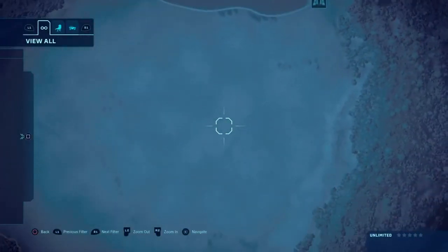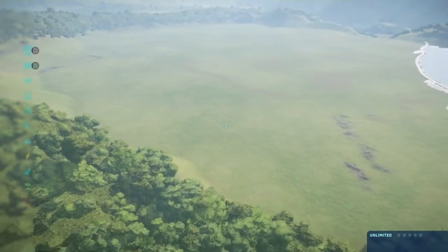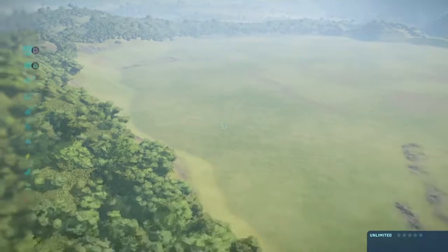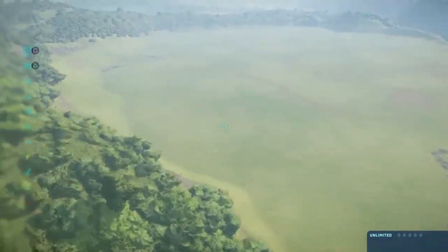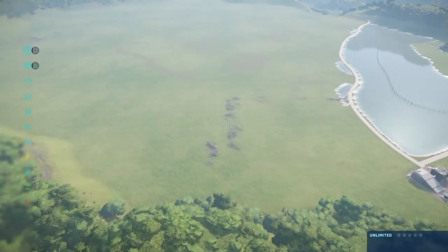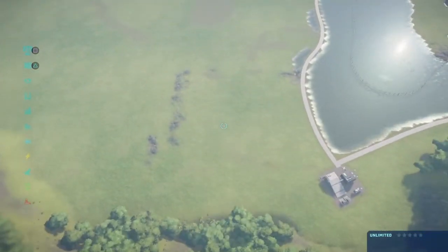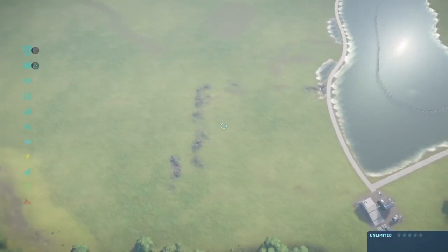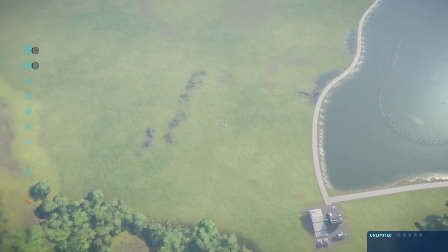We're gonna start with the residence area — probably the expensive houses on a hill. Then we'll do a highway. I should have planned this out, so I'm going to cut back to when I have this all laid out.